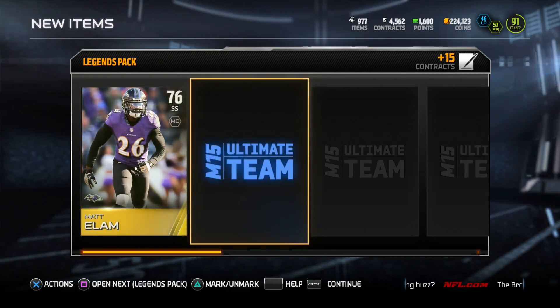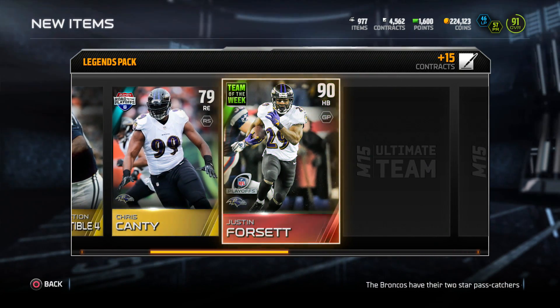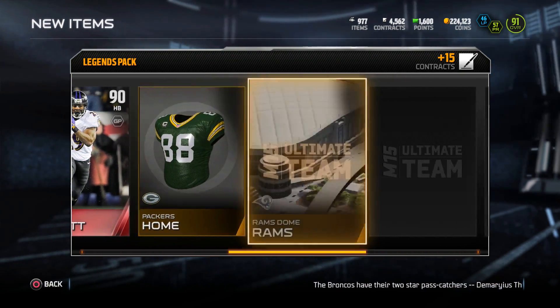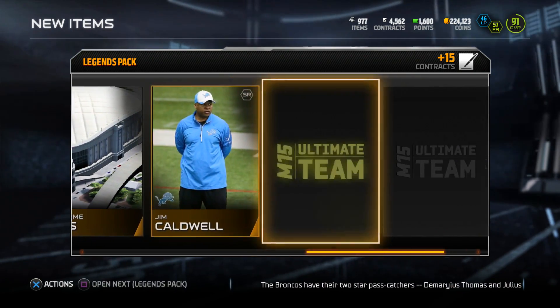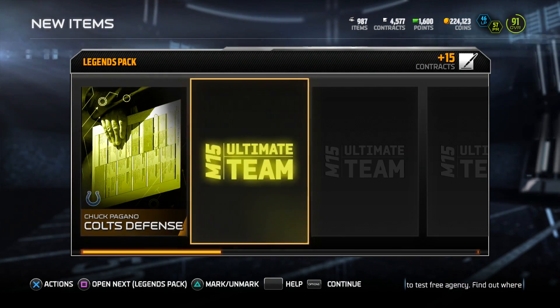For that Team of the Year collectible, I don't know what to do with that. We get a Justin Forsett 90 overall — I sold that as well. I'm building my coins right now, I've got like 450,000 coins, and I plan to do some wager matches against you guys. I already got a few lined up.